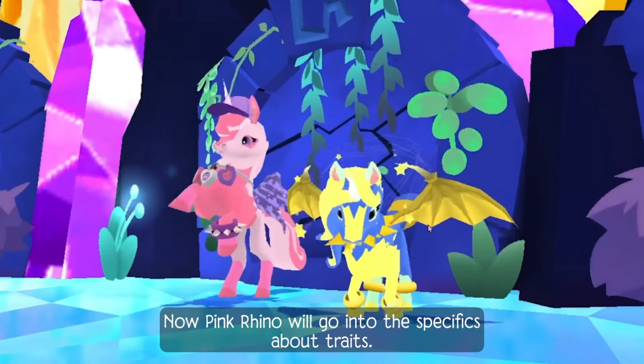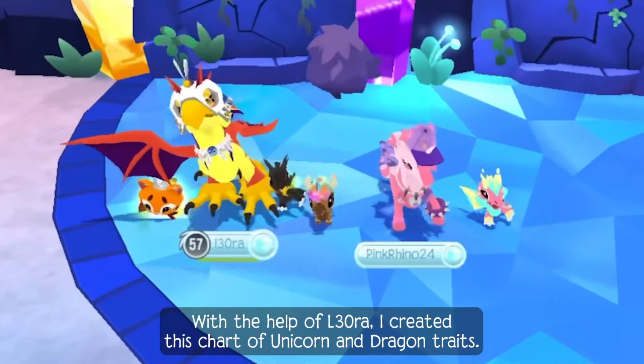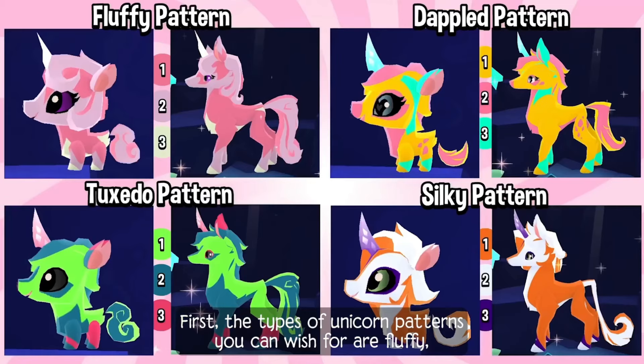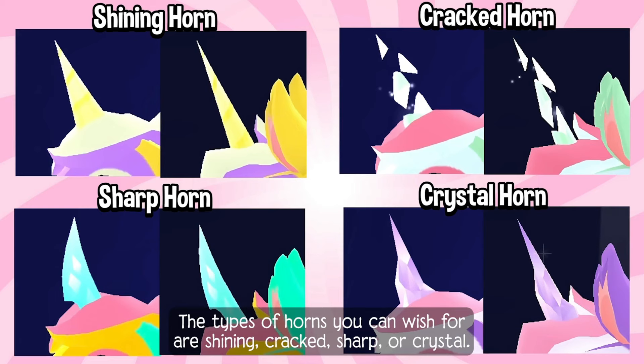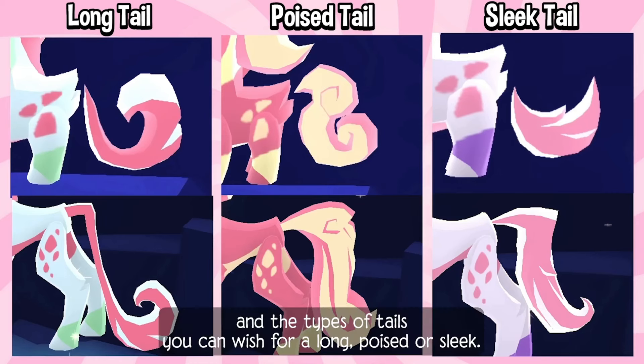Now Pink Rhino will go into the specifics about traits. With the help of Leora, I created this chart of unicorn and dragon traits. The types of unicorn patterns you can wish for are fluffy, dappled, tuxedo, or silky. The types of horns you can wish for are shining, cracked, sharp, or crystal. The types of manes you can wish for are cropped, curled, or flowing. And the types of tails you can wish for are long, poised, or sleek.